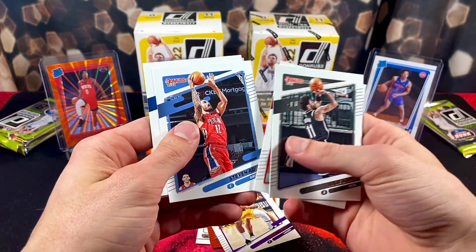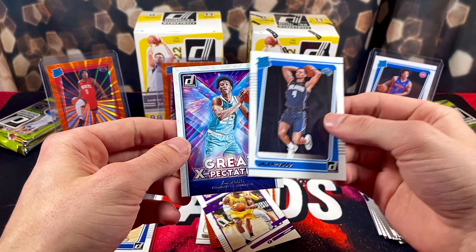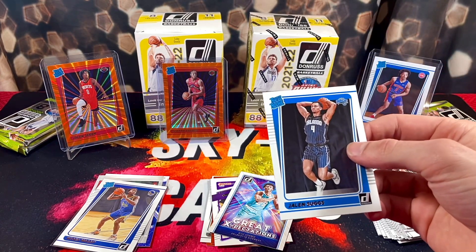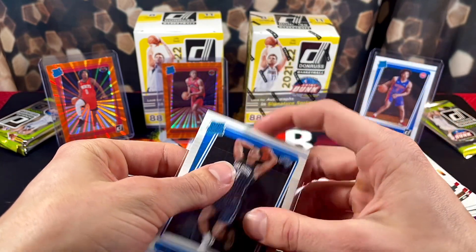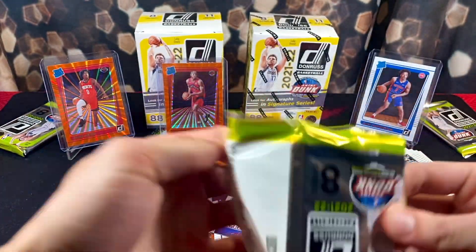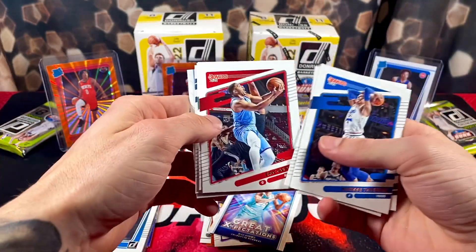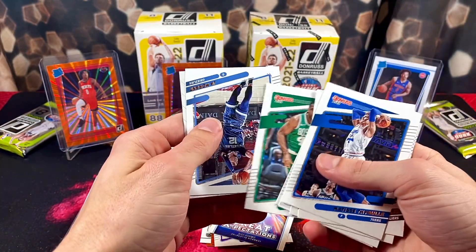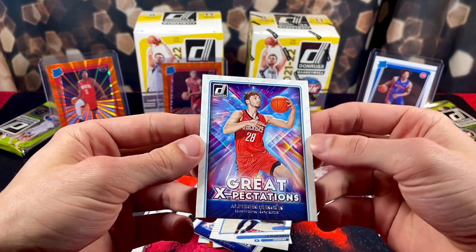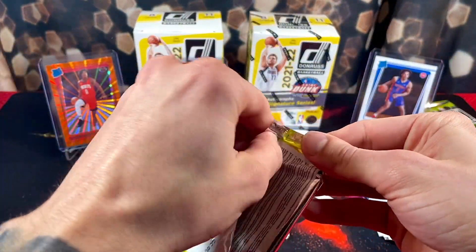Continuing along — everything in this box is pretty much a bonus because that satisfied the rip. We have Kyrie, Kawhi, Steven Adams, Burks, Dylan Brooks, KD, Jalen Suggs nice, and a Great Expectations Kai Jones. So weird pulling Hornets rookies now after all the focus, disappointment, and hype that came with the Hornets rookies last year — Grant Riller burning — it's nice to finally get a break from that. We got Matisse, Stiebl, Jared Allen, Pat Bev.